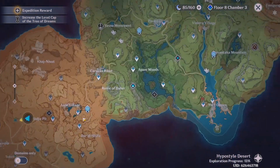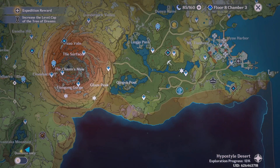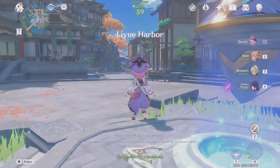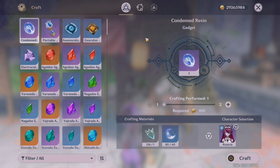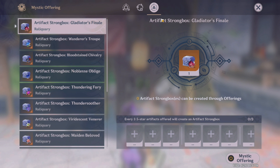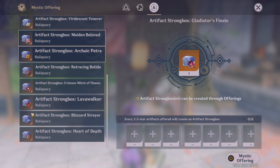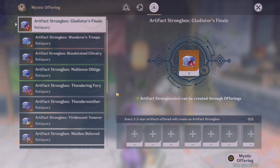The next thing you can do is the artifact trade. Some of you already know it, but for new players here's what it is. Teleport to any city that has a crafting bench — the underground Chasm mines also have one. Click on it and you'll see three options. This third option is relatively new but has been in the game for a while. They've also added a lot more set options, which I'm happy about because some domains I don't want to farm, like Viridescent or the Thundering Fury domain. This ensures you get artifacts from the set type you want.